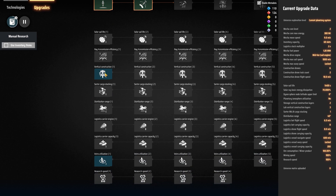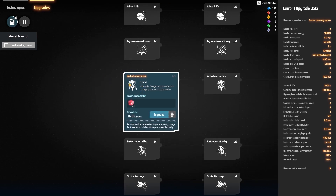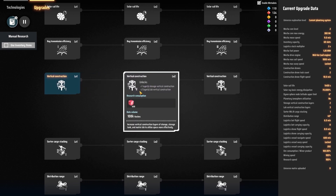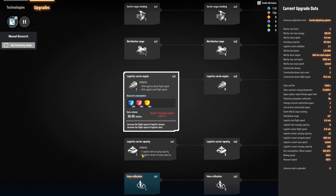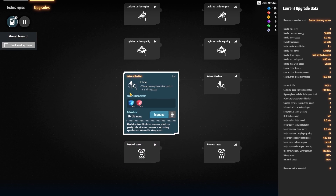Solar cell live ray transmission. I can do vertical construction, which unlocks one more layer of that, plus two more layers of lab construction. I can do another vertical construction before it comes out to the other thing. We can do the distribution range, but that requires the distribution logistics. And then we can do veins utilization — that's one of the ones we want to do.